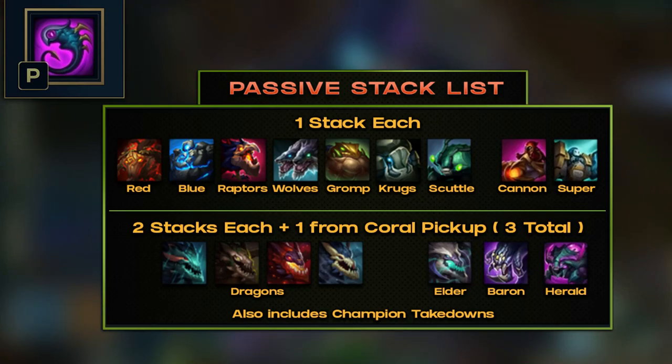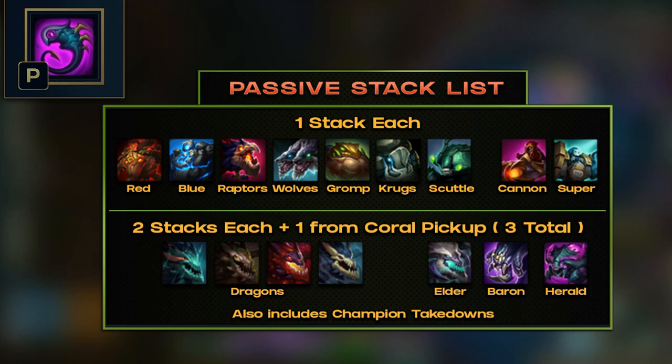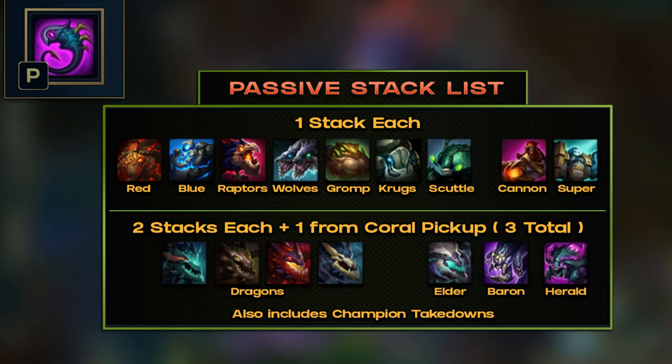Here's a list of all the large and epic monsters that provide stacks. Epic monsters like Dragons, Barons, and Herald will provide two stacks for the takedown, and another stack for picking up the coral, so three in total.